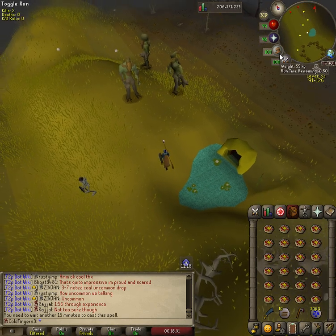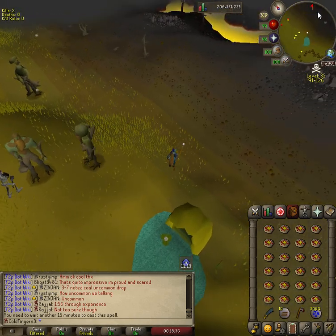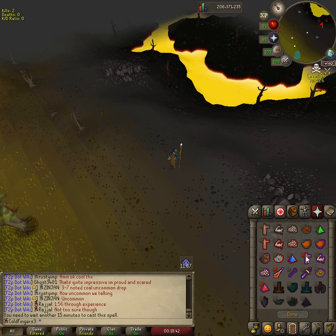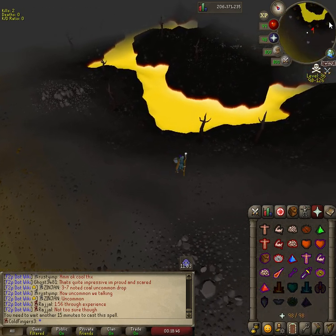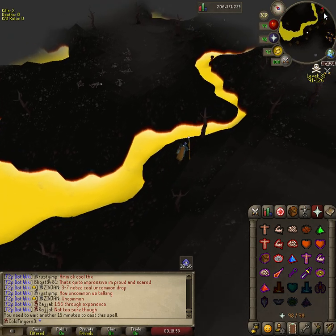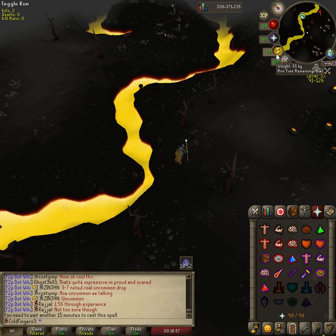Make sure you're full energy — you don't want to get caught with no energy. Set your quick prayers to full defensive and test them out to make sure they work. I'm going to run up to make the video a little quicker, but just walk it and play it safe when you're doing it.